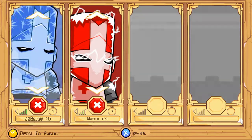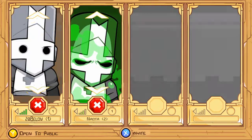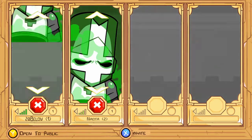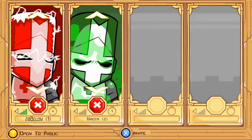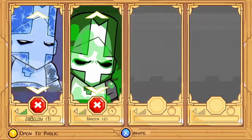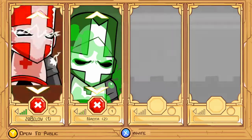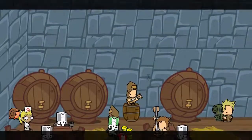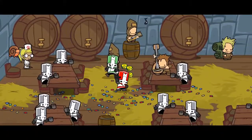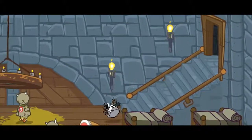Red knight has electric magic. Blue knight has frost magic. Orange knight has fire magic. That guy has nothing. Green knight has poison magic. Frost sounds pretty cool. I'll stick with the original green. So, this is how the game starts.